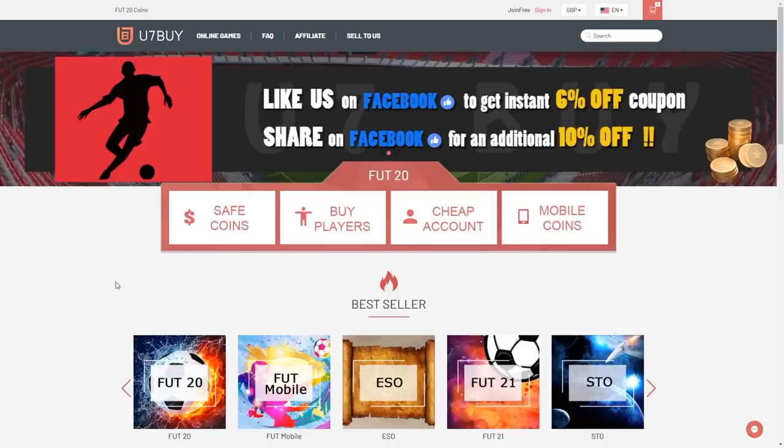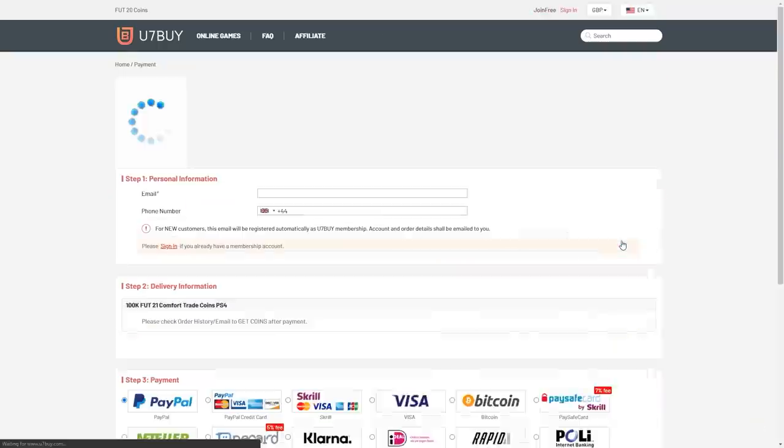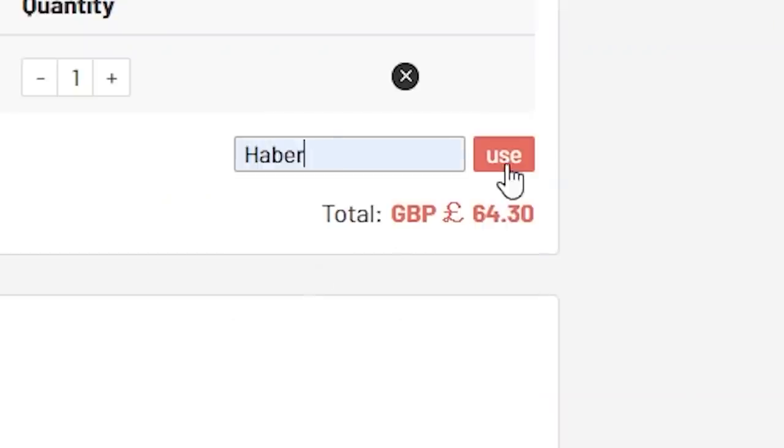How's it going, guys? Welcome back to a brand new video. Today what I've got for you is some brand new player picks. For cheap, fast, and reliable FUT coins, check out u7buy.com. There is a link in the description. Use the code HABER to get yourself a discount on all of your orders.